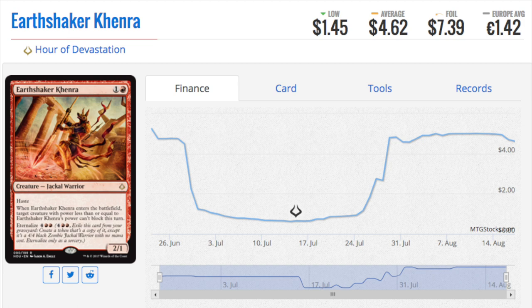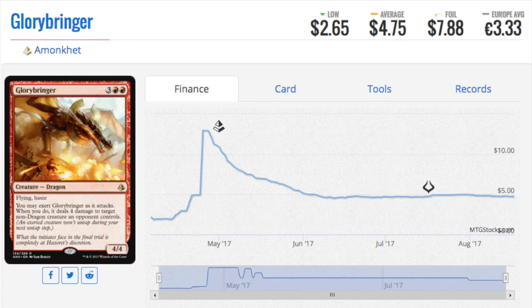After we rotate out Liliana the Last Hope — the most expensive card in standard for the longest time — and the two premium mythics, we get this type of stuff. Glory-Bringer, remember, was a promo, so it's not like there are a lot of copies. It's a very good card with a lot of damage and power. It is the eighth most played card and yet its price has stabilized, and I'm not sure why — whether there are too many promo copies or not.